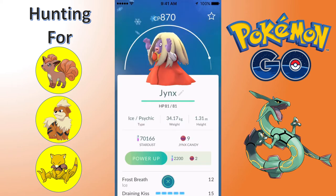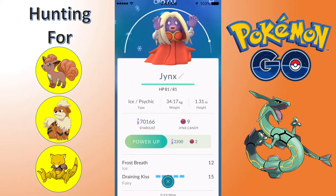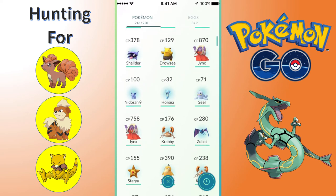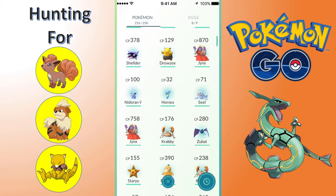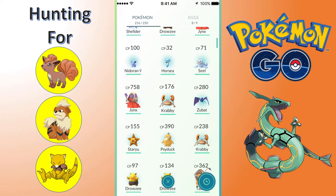We got this Venonat, not too important. There are three Drowsies, Shellder, and an 870 Jynx that I caught - a really nice catch there. There's a Nidoran female. We've got a Horsea and a Seel - those were kind of lucky catches by the water. We were just standing out there for a short period of time and I was able to find those. There's also a 758 Jynx, so we are getting some better Pokemon here. Both of these Jynx are pretty high level.